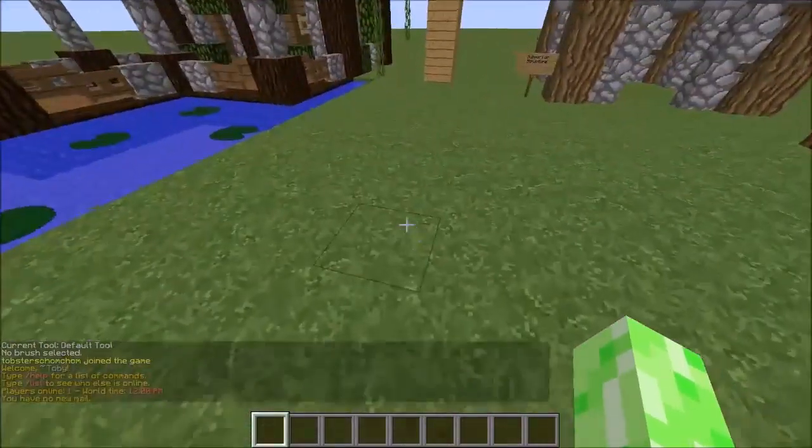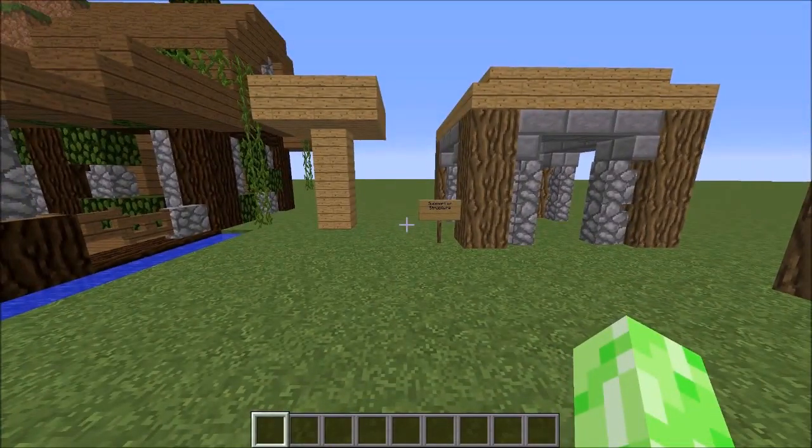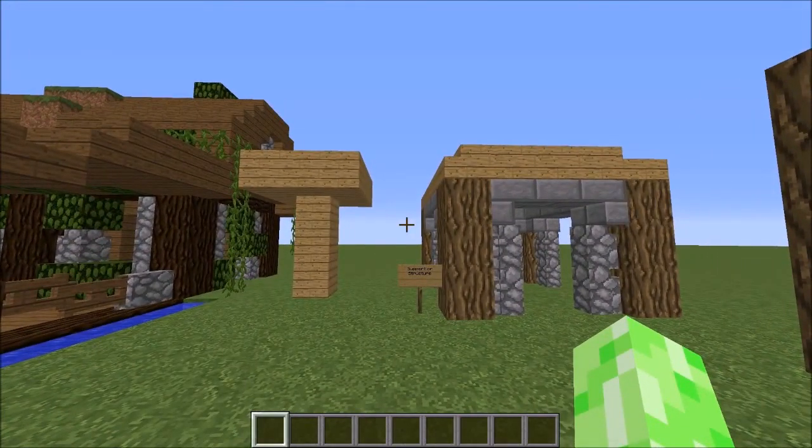So remember — top three building tips. First: structural support. Make your builds look structured, make them look supported, make it look real. There's no physics in Minecraft so things that wouldn't make sense in real life need thought. Everything should look real, and that really does help bring the build to life. It makes it feel real to you and to anyone else who sees it.